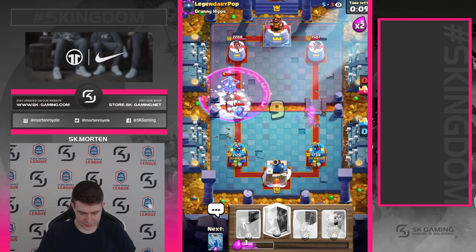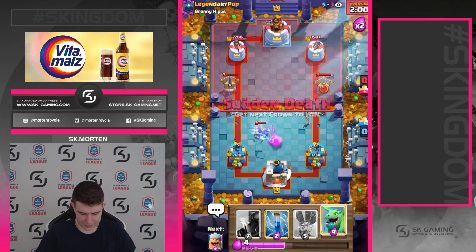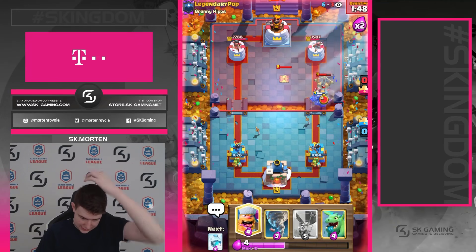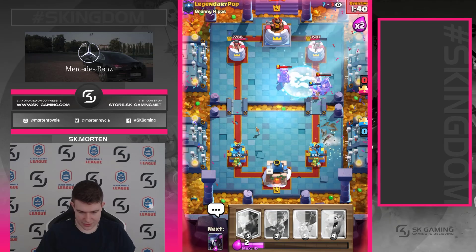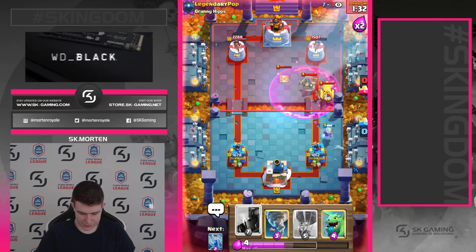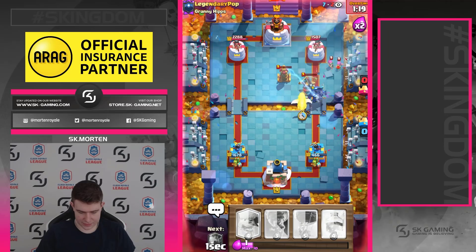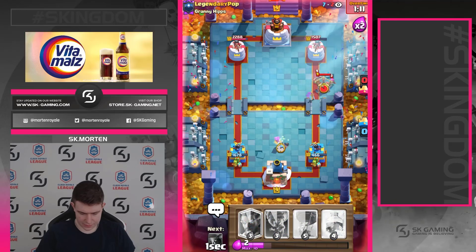We need to go with Freeze and Ice Wizard. This is tough — he's playing well. Playing really really well. This is not a good matchup I think. Going in for Freeze — I don't think the Freeze was necessary but I had to do it in case. It's looking really really bad. We're going in with that and we need to Zap. We need to go in with a bait in case he goes Skeletons. He's just cycling — he's playing it really really well to be honest.